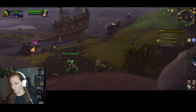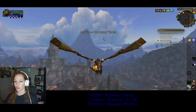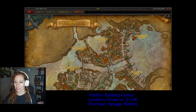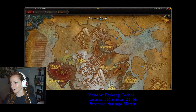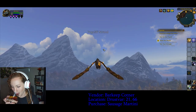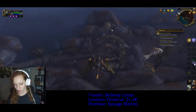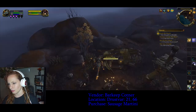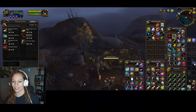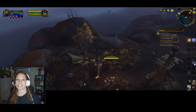The last thing we need is in Drustvar, so we're going to hearth and fly over from there. In Drustvar, we're going to go to Barkeep Kottner, located around 21, 66, in Falconhurst. From her you just need to buy the Sausage Martini. Buy that and you have completed the Three Sheets to the Wind achievement. Congratulations!